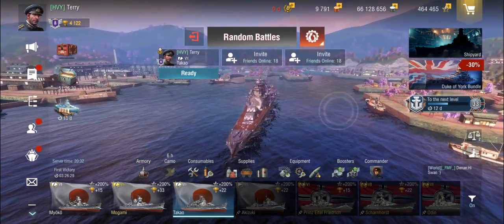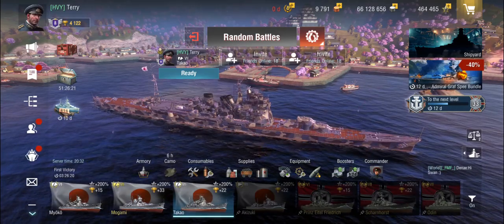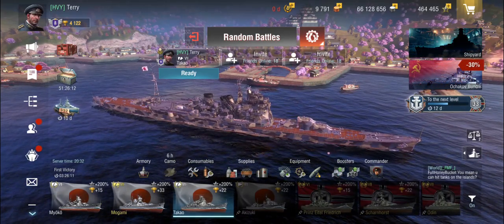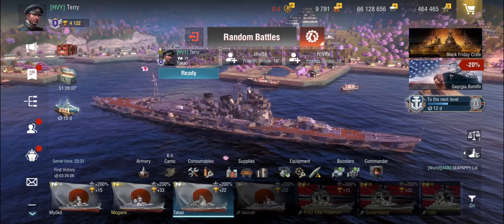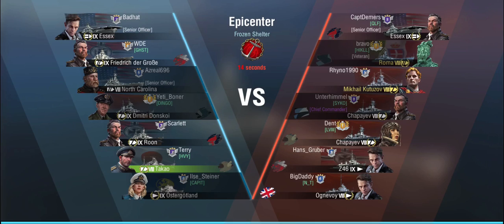Tier 8 is where it can get difficult at times. In the first battle we're playing Epicenter on Frozen Shelter, and I'm intentionally using center cup replays because you might wonder what you're going to do with a long-range kiting ship in a center cap map. Well you can do a lot in these scenarios. We're in a bottom tier battle, up against Essex, Roma, Kutuzov, two Shepaievs, a Z46, and an Ognivoi.